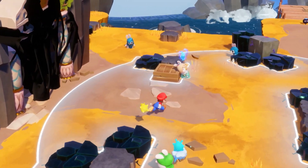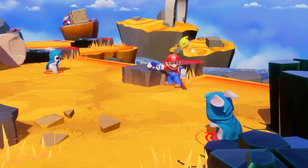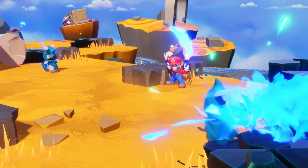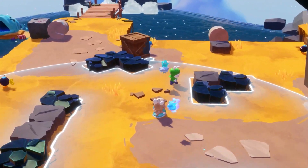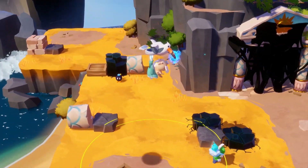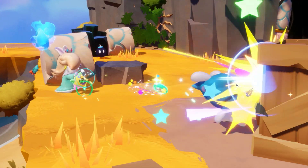Back to Mario — let's take out the other two. Pew pew! That concludes his turn. Last but not least, Rabbid Rosalina: team up with an ally and jump! Get positioned, then finish off with the Kaboomer.